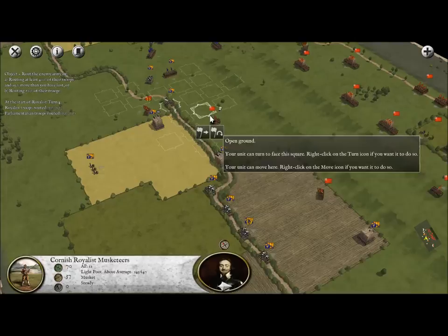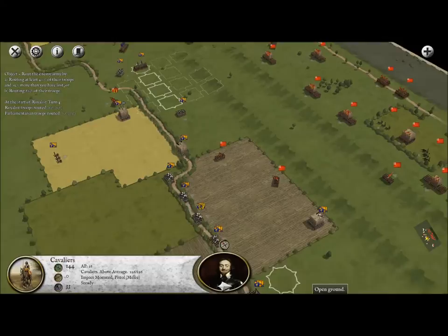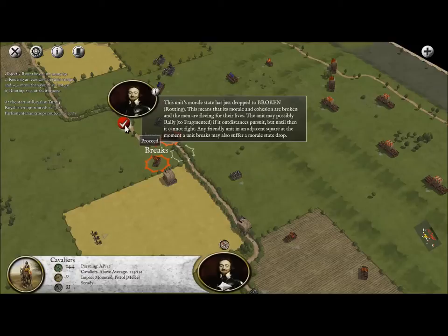Damn it, that's annoying. Can we charge into the enemy here? Yes, we can. As you can see, the enemy is just evading us. But I'm going to go ahead and charge here with our cavalry - we should be able to destroy this unit altogether. There we go, a flank attack, impact, and the unit breaks. The unit's morale state has just dropped to broken.